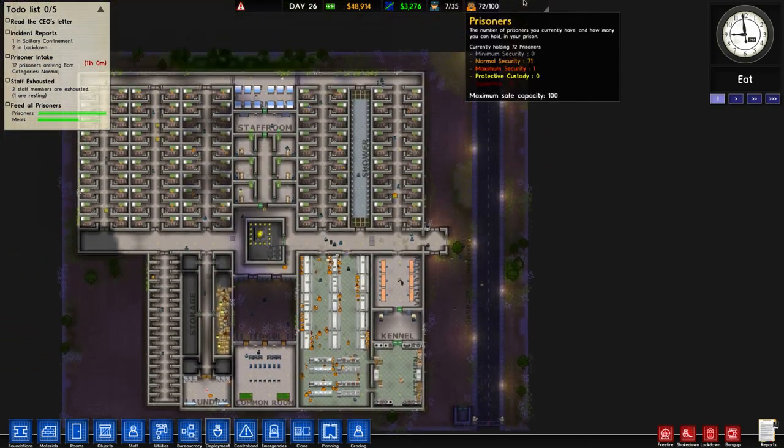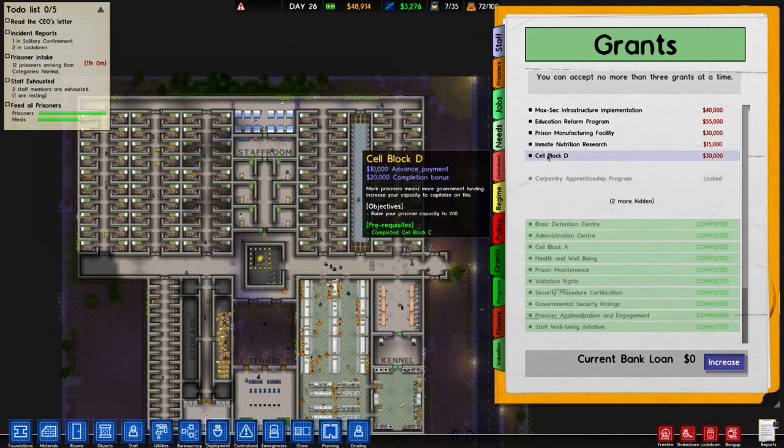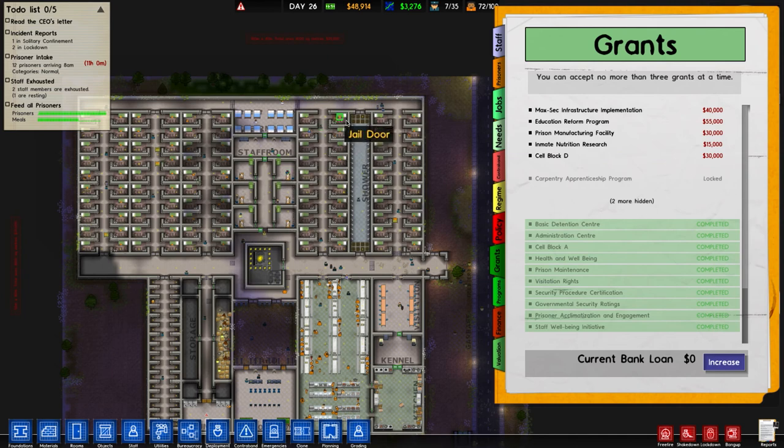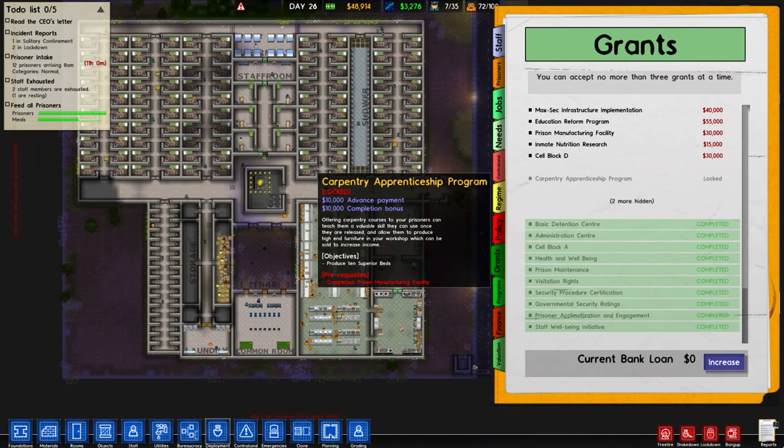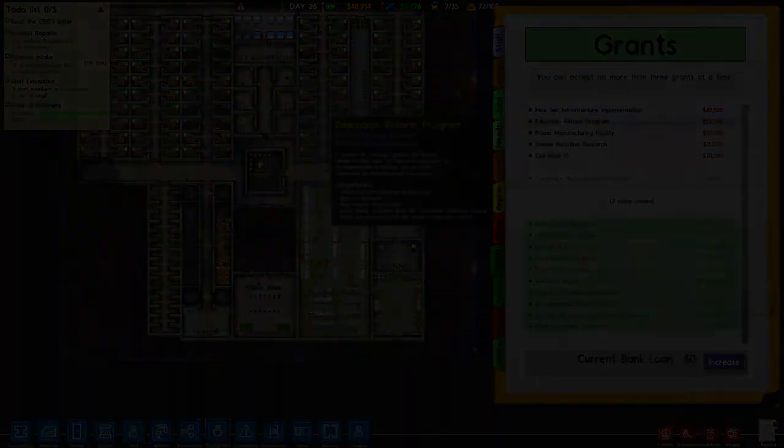We've got 48,000 dollars. Cell block D - expand our capacity to 200, so that's double what we have. It's only 30 grand to literally double capacity, and I think we probably spent about 40 to 80 grand building all these prisons - so that's quite expensive. For the carpentry program - what I want to do now is get max security infrastructure going.